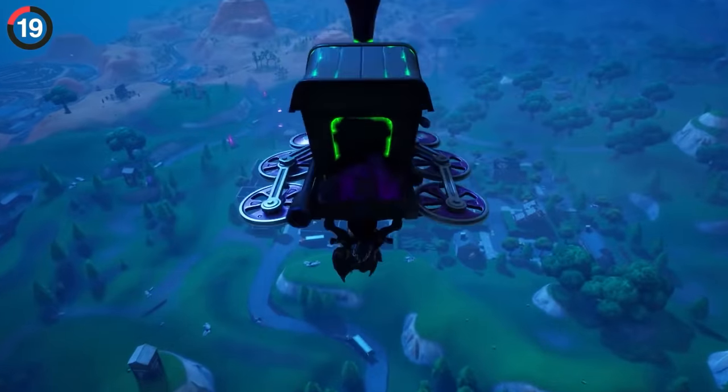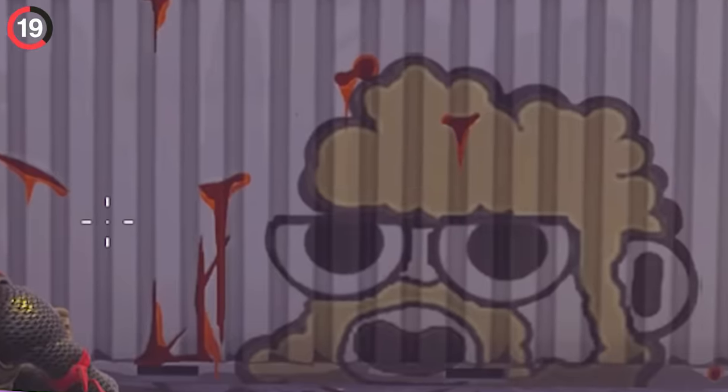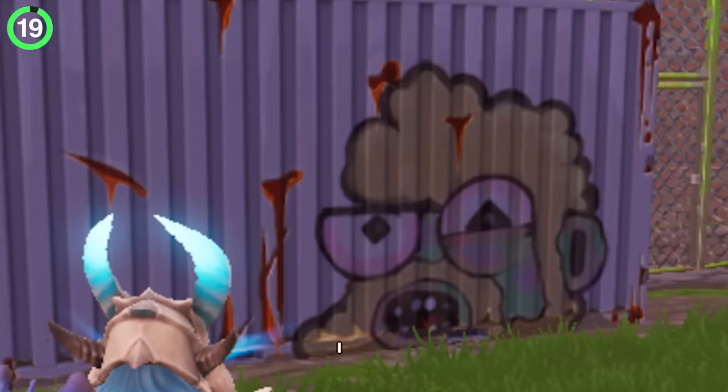For players who paid attention all the way back in 2018, even the shipping containers had a small secret. Normally they look standard, but just for Fortnite-mares, they changed their graffiti to a zombie.